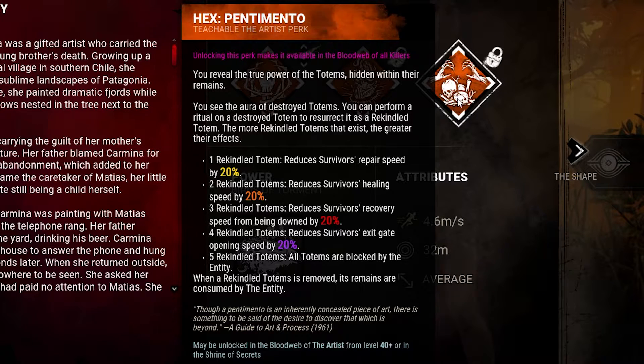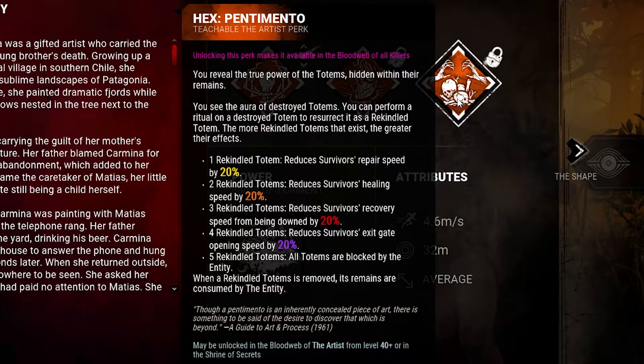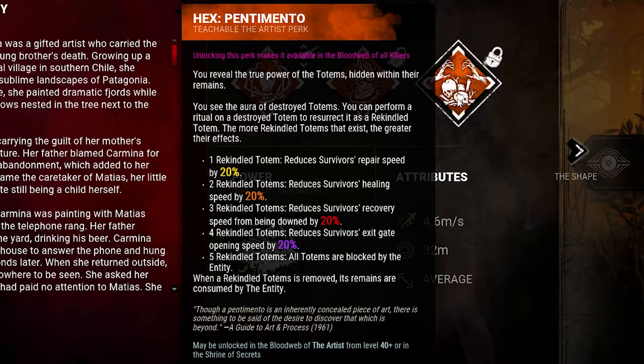It's kind of a nasty perk — even at three rekindled totems it's like a whole other perk in itself. Three rekindled reduces recovery speed, which is kind of like Sloppy Butcher, and four rekindled reduces exit gate opening speed, which is kind of like Freddy's perk Remember Me. It's really nasty if you can get it to work, but that's only if you get survivors who like to cleanse totems — very situational. And right now boon totems are very huge, especially with the new survivor out who has another boon totem. So I honestly don't think it's a good perk to release at this time with boon totems being meta, but you could get lucky.